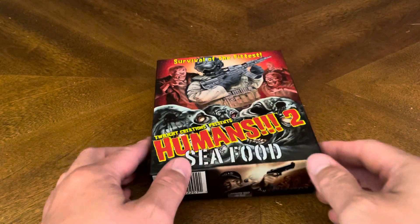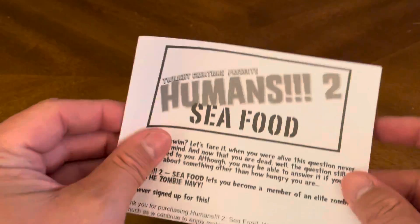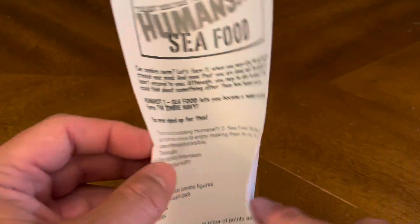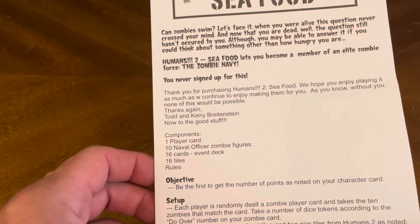So let's crack this bad boy open and see what we've got inside. We have the rulebook, as usual. It's the four-page rulebook, as with most of the Zombies expansions and most Twilight Creations expansions. If you've watched my previous videos, you'll see that they normally only have a four-page rulebook, which is always great.